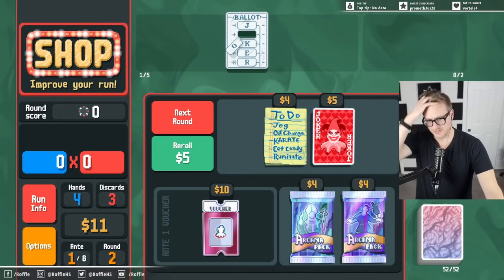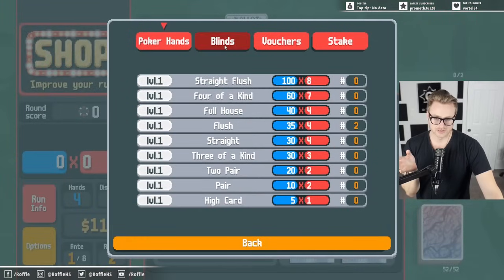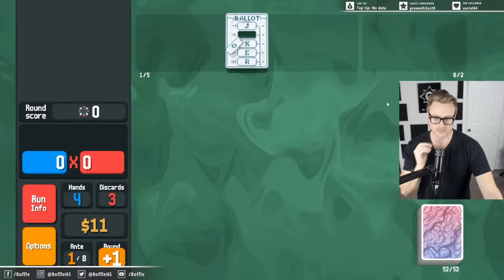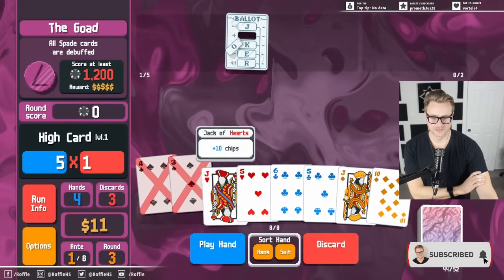In a normal run I would just snap pick the Lusty Joker. I'd say to myself I need something to beat the boss here. I think we can just get away with going next and let the econ roll over. We've got money as a result of our strength.